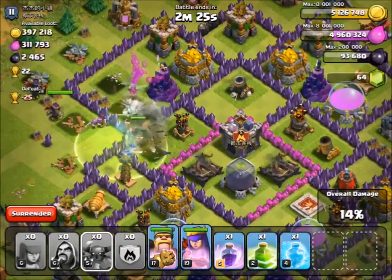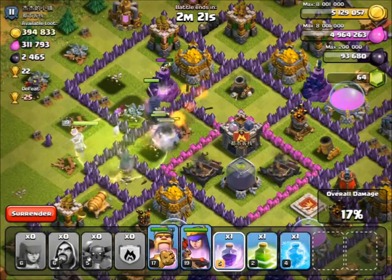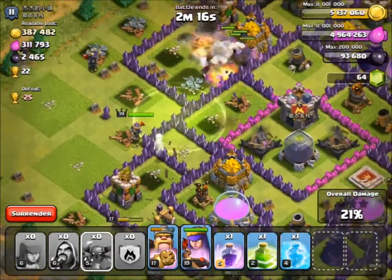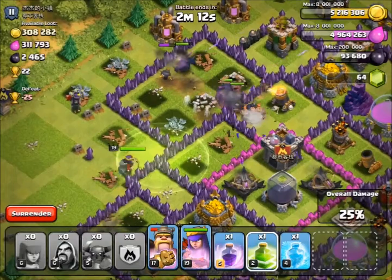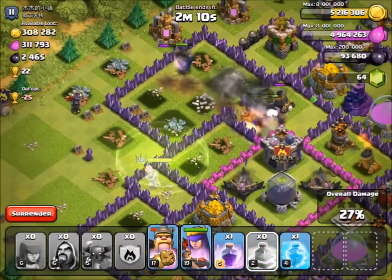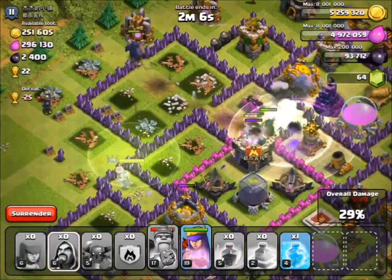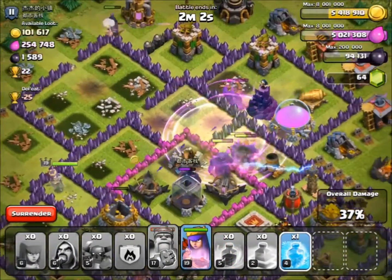Now our queen is doing some work, she's doing quite well. Our king is just going around the bottom, almost ruining the raid. But we'll be fine, we should get all the loot, I hope. The king is already getting low on health but he is distracting some of the defences. We have to activate our king's ability. We're going to put a rage down because it's a good spot — it's going to be taking out a lot of the high defences.